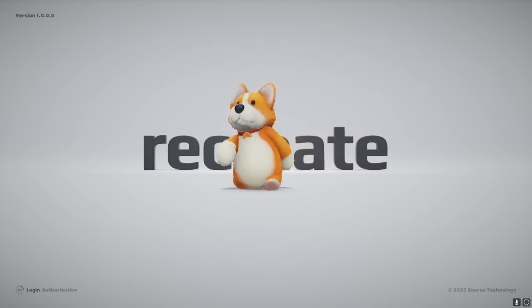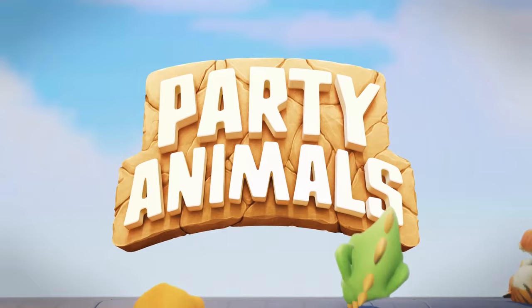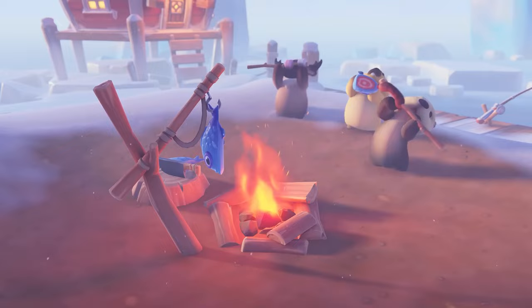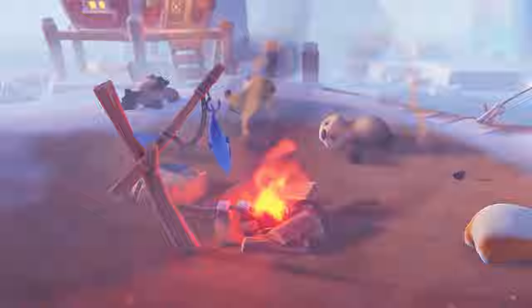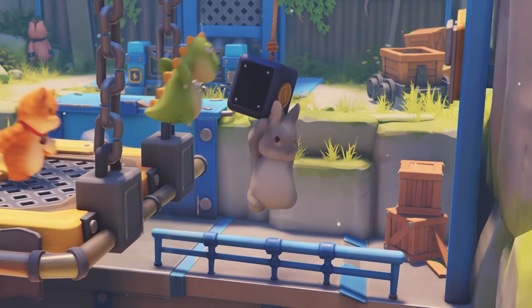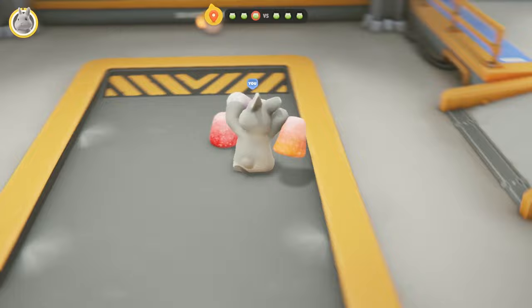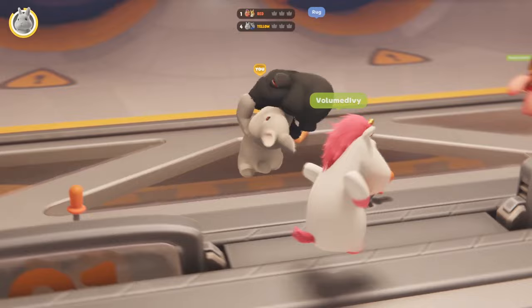Developed by Recreate Games and published by Source Technology, Party Animals lets you fight your friends or work together as really cute animals in a variety of online and offline game modes. Interact with each other and the world under a realistic physics engine for hours of laughs and fun. The team at Recreate Games granted me early access to the closed beta, so I have lots of information and first-hand experience to share with you.